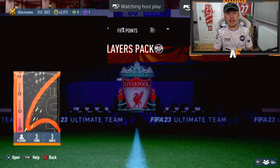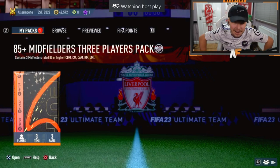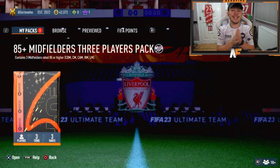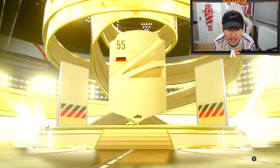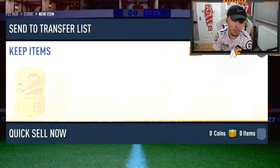Shout out to Twitch Goaty — this has got to be the midfielder pack. We saw a blue in the last one, can we see another one here? It's a normal gold. Germany CAM, Muller — 87 as the best in this one. Sadly, not a blue in this one.